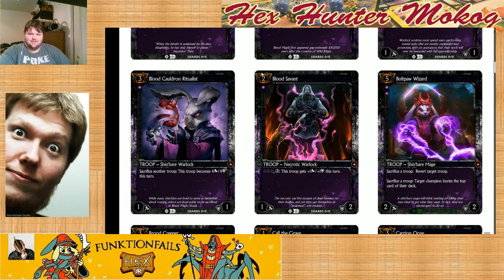This guy looks really mean. A 3-cost for a 5-5 after sacking another troop. I think that's kind of interesting right there. Well, it becomes 4-4. It's not plus 4, plus 4. So it's still 4-4. I'll find a way to turn it into a 5-5 just to make myself right.